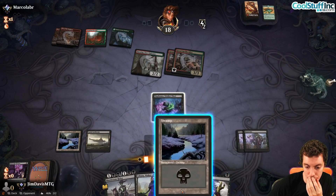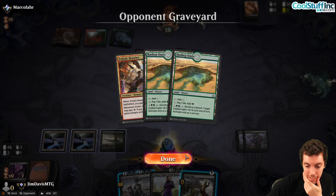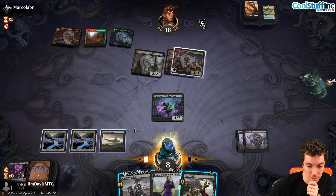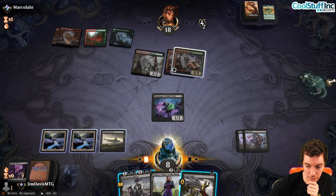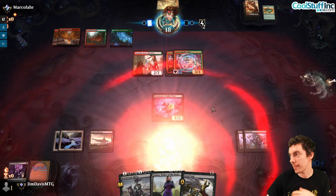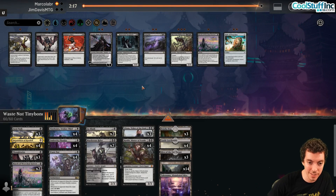They discard a land — that's good. Second Spellbreaker comes down. We draw Fatal Push. We're probably dead again unfortunately. We can kill their creature going to six life. Unfortunately these are the right end of things today. We attack and say go. They kill us. All things considered a tough run of matchups.